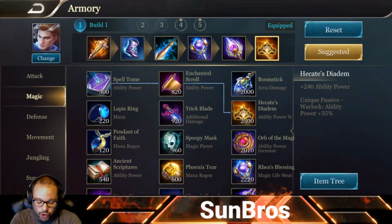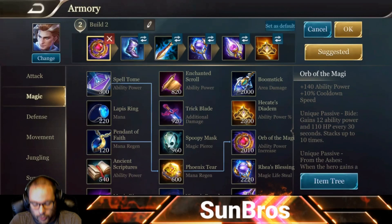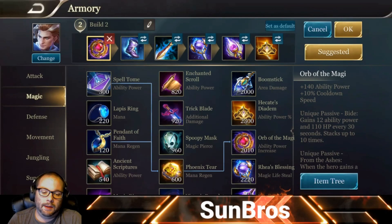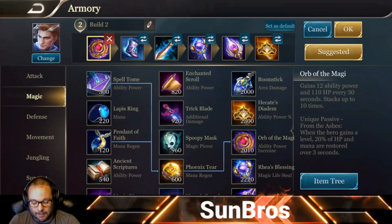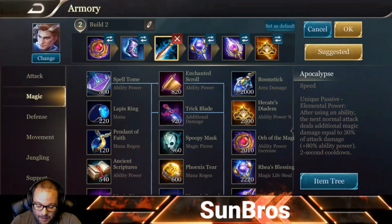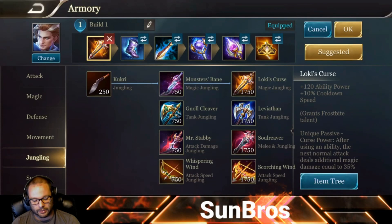This is the jungle build. For the lane build, all that changes is we swap Loki's Curse out for Orb of the Magi, which ends up at 280 ability power and also has 10% CDR along with a passive giving health and mana on level-up, as opposed to the auto attack damage enhancement. Apocalypse is still the main heavy lifter for the auto attack synergy at 80% AP. Getting 30 jungle stacks in lane is a lot harder, so Orb of the Magi is the better lane option.